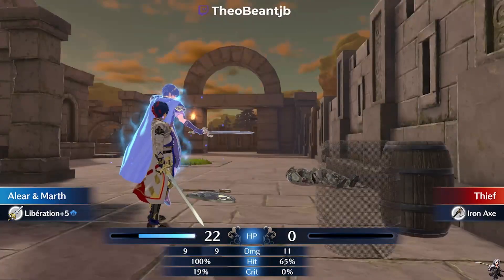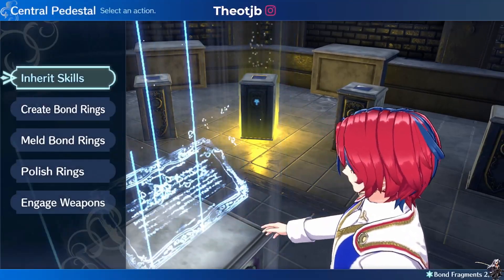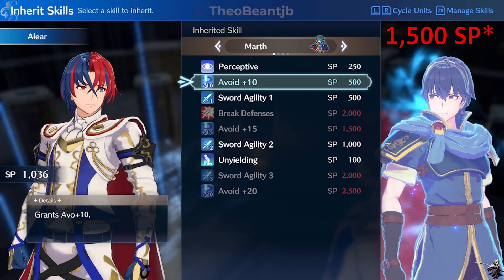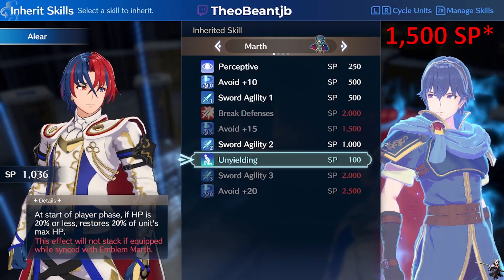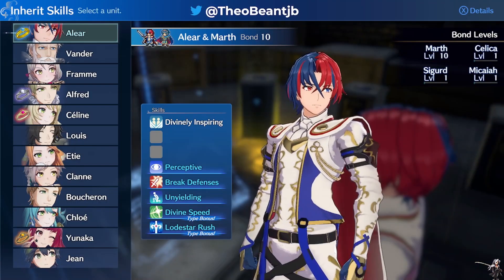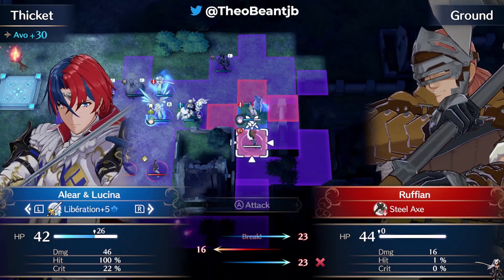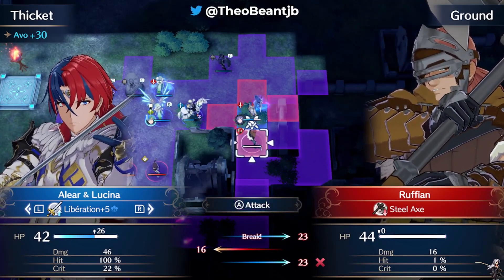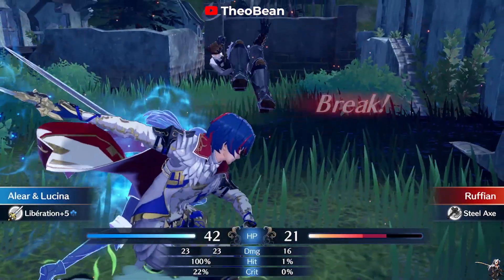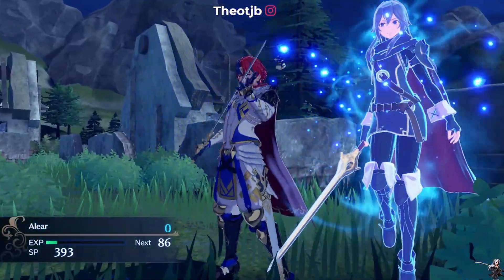For the first step, you're going to need to acquire the skill Plus 15 Avoid through Marth's ring. This is going to be the hardest thing to do as it requires 1000 SP, and SP can take a little bit of time to acquire. Use Engage with Marth and Alear in battles to acquire SP as fast as possible. You can also slow down story progression by doing some side quests. Just make sure you bond the two when using the ring, and you will acquire SP through battle and defeating enemies.